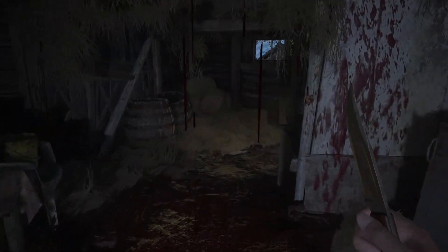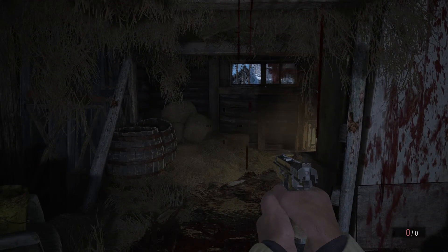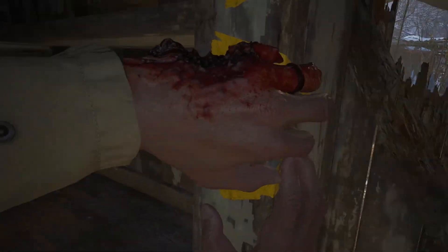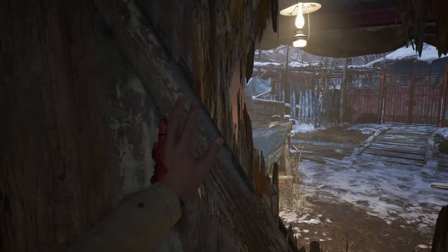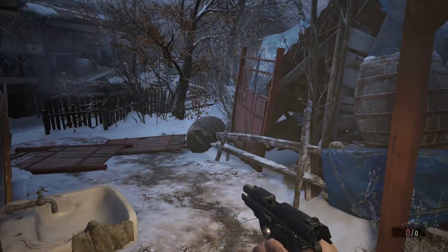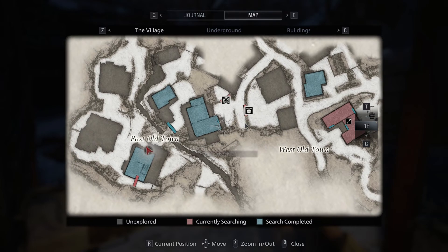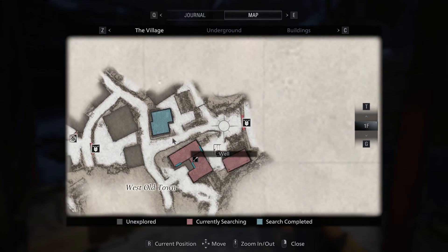So we fought two werewolves, and they proved to be quite bullet sponges. I don't know if that's just because of the difficulty, or because they're always like that, even on normal. We fended off another one in here, and I guess now we have to find where Louise's house is. We have a map, and helpfully it looks like everything is marked on the map that we've encountered. Even that lockpick back there, so it'll be easy to backtrack for this stuff later.